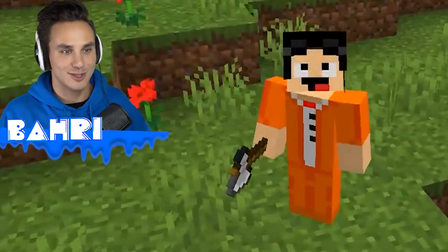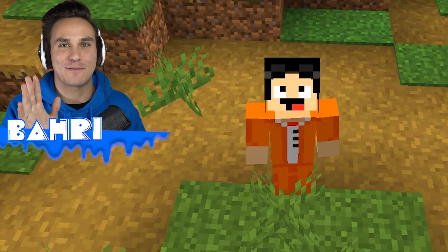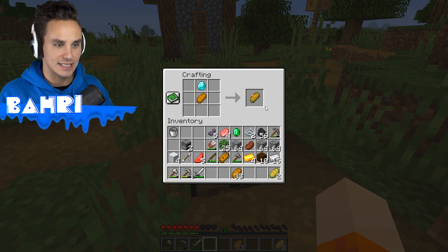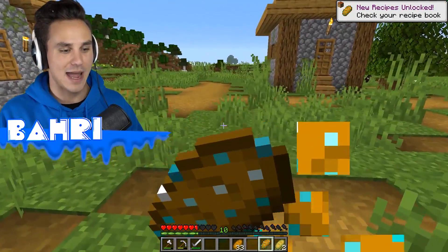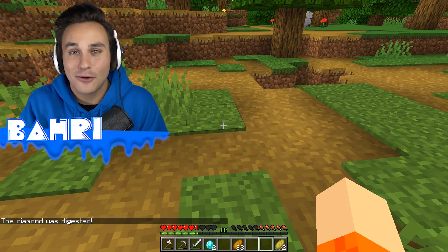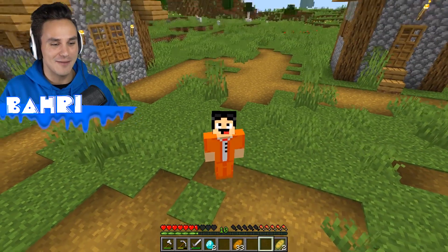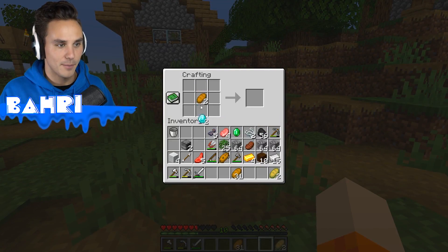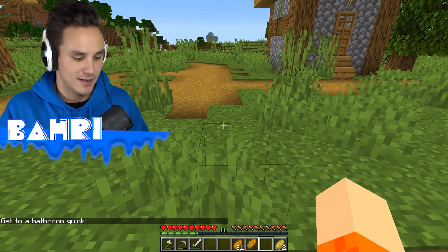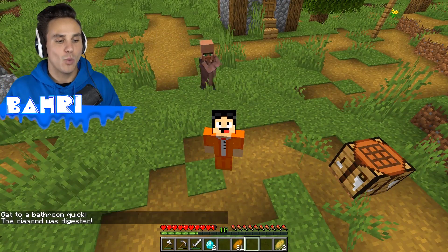This next recipe is the one I'm most excited for. We drop one bread in the crafting table and shove a diamond inside it to get diamond bread. We munch it down and it says 'get to the bathroom quick' — and we digest that diamond very fast. Instead of coming back out as one diamond it was compressed inside our intestinal tract and we get two diamonds in return. We put both diamonds into two more breads, eat them, and get more diamonds — turning one diamond into four diamonds that quickly.